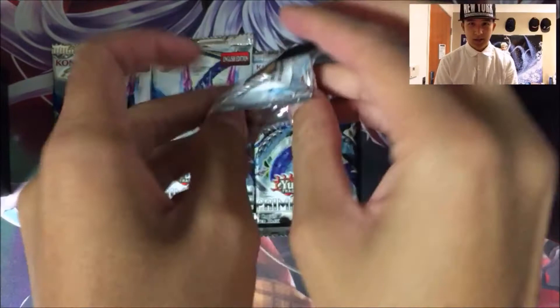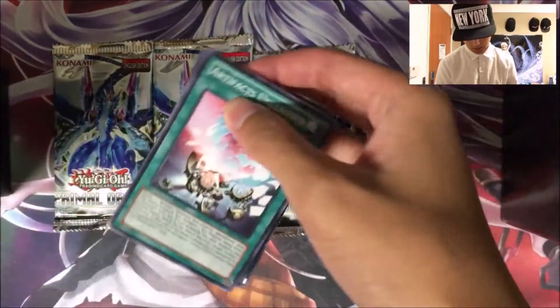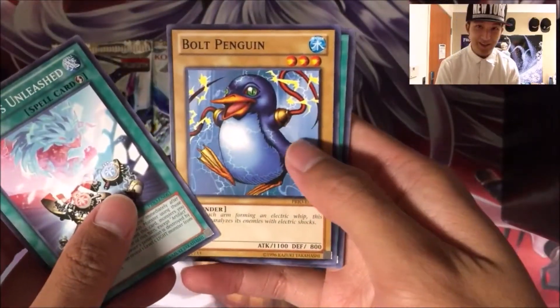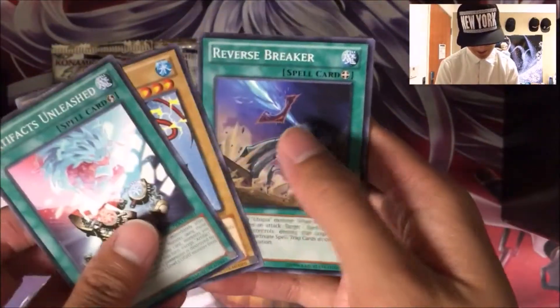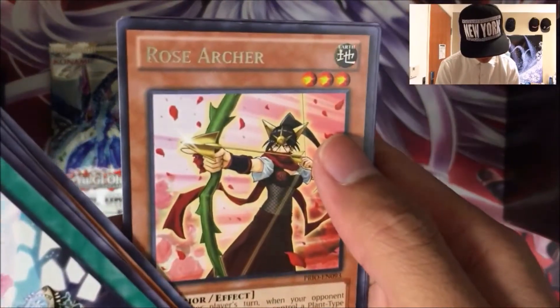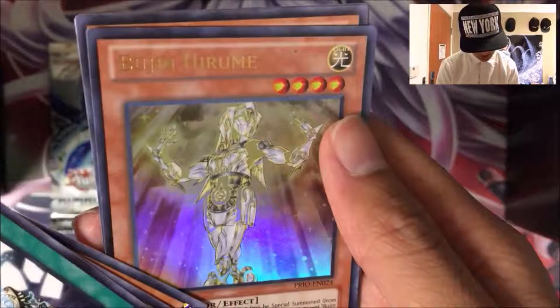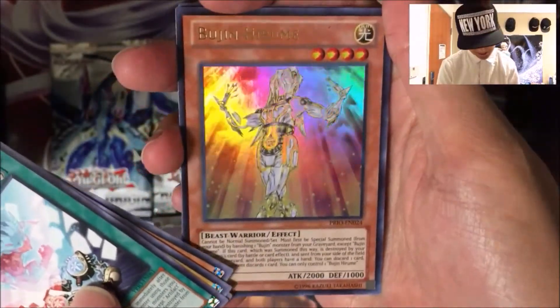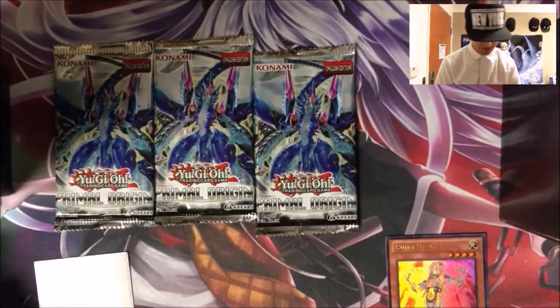Come on, luck is on our side. We've got Artifacts Unleashed, Bolt Penguin — that's pretty cool, that finally printed it — Reverse Breaker, 100-footed Horror, and a Rare Rose Archer. Oh, we've got an Ultra Rare Bujin Hirume, sweet. Wow, Ancient Gearbox, Blizzard Thunderbird, and Galactic Charity.